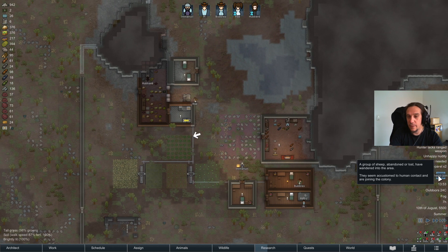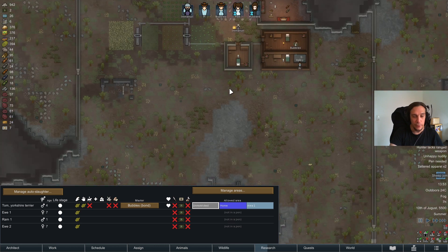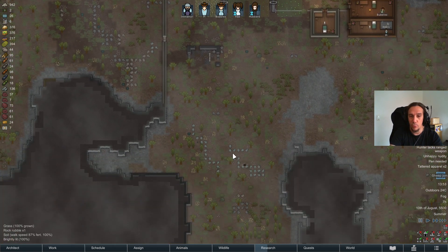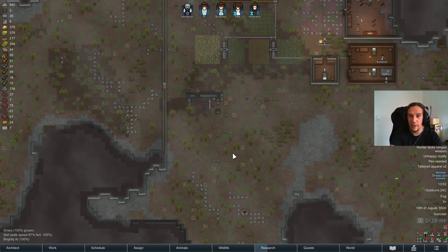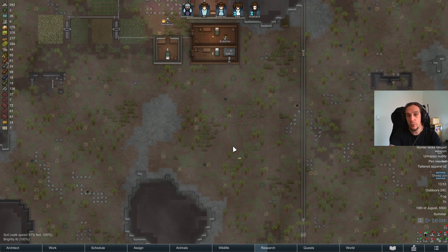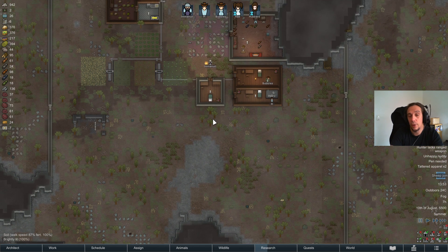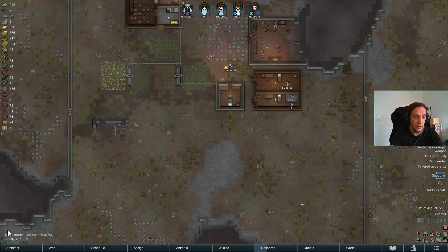Last episode I had this sheep join event and as we see here we have two ewes and a ram, so we want to work with those. Since RimWorld version 1.3 the whole animal system has been reworked. I'm still running no mods here because the mods I really wanted to use were not updated for version 1.3 so far, so we're still full vanilla on this one.